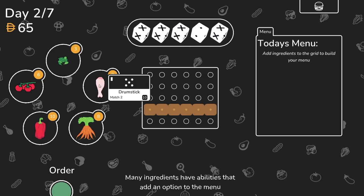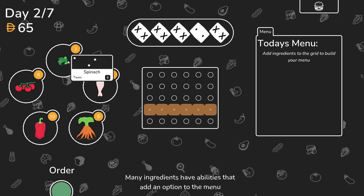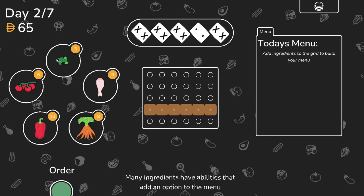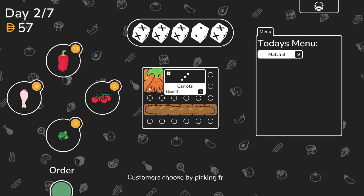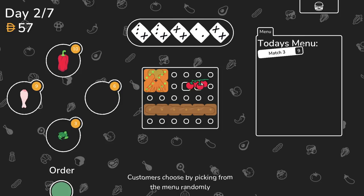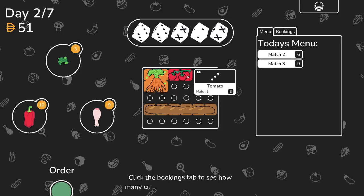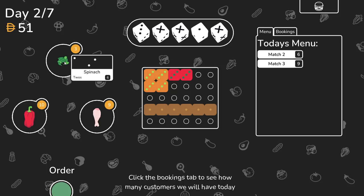Drumstick adds a match two - gives a five. A four match two. A three match three. Interesting. So this adds a one to all of those sides? So we have a lot of money. Yeah, that puts those at threes. So that makes this a very three dice. Click the booking tabs to see how many customers we will have today. Not yet. Twos.